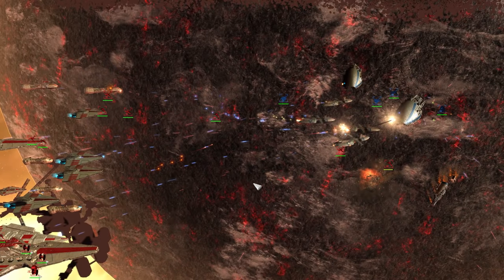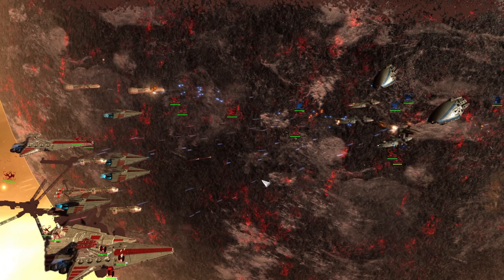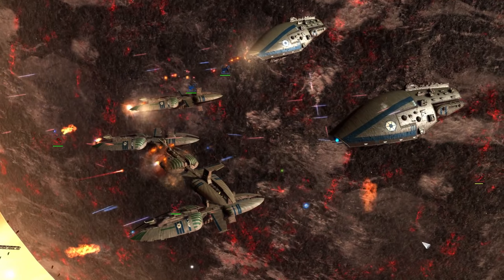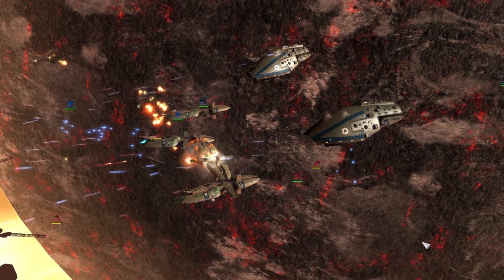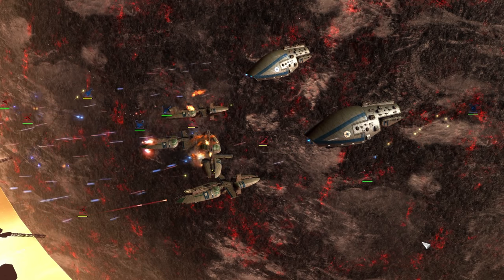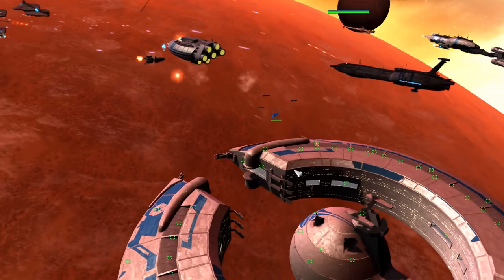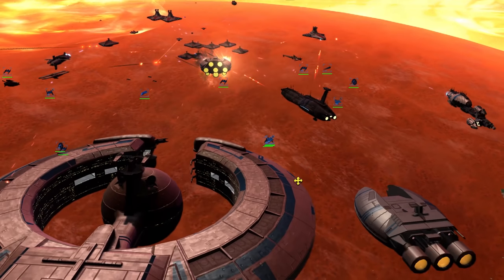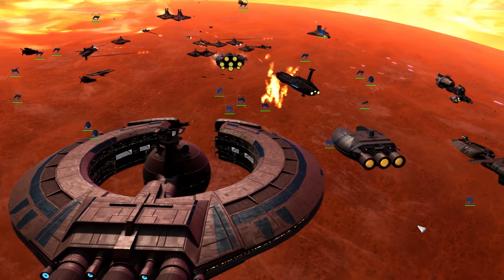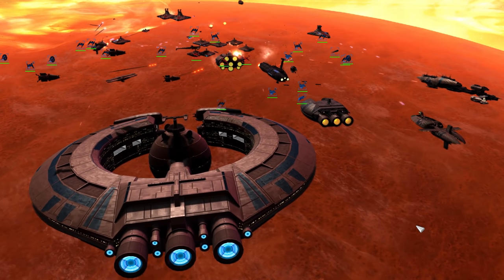Leading a droid army against the Republic can be hard work, so whether you're new to Empire at War Expanded: Fall of the Republic in 1.2, want a better understanding of the faction to play as or against it, or simply need something to have on in the background while doing dishes — in today's faction guide, we're going to be breaking down the entire roster of the Confederacy of Independent Systems, their factional mechanics, an overview of their heroes, as well as giving some tips on how to succeed when playing as them on the galactic map. Before we get to the specific units, we'll talk a little bit about fleet doctrine compared to the Republic.